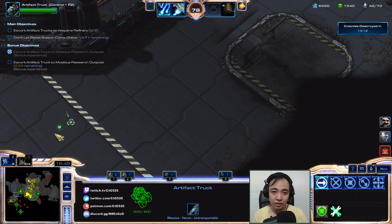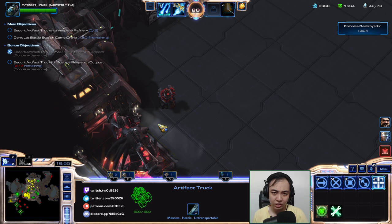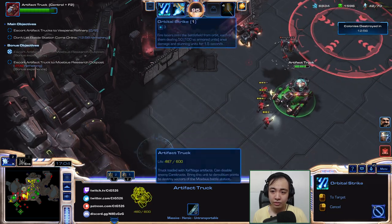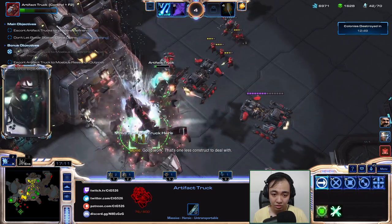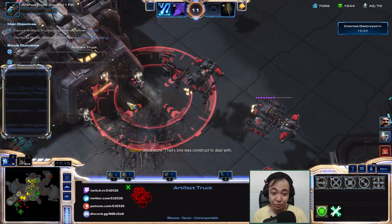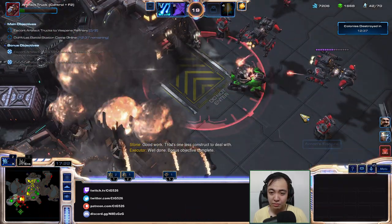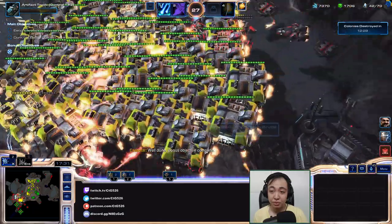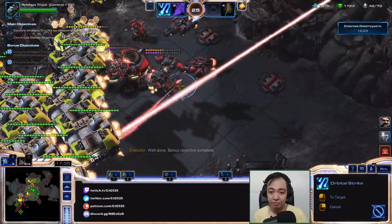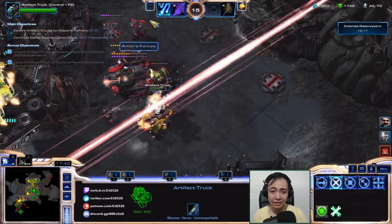3 energy — 10 strikes is 30. I should have worth it enough to burst this down even if I need 30 of them. One less construct to deal with — well done. And they'll let this die? It'll just respawn to my base. That's a pretty good pulse cannon, not gonna lie.